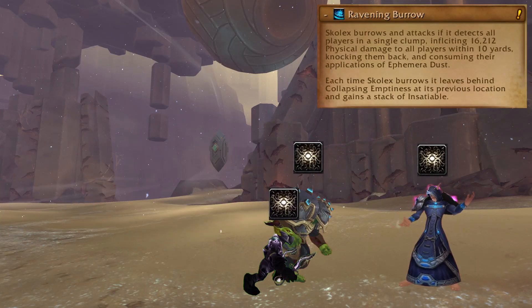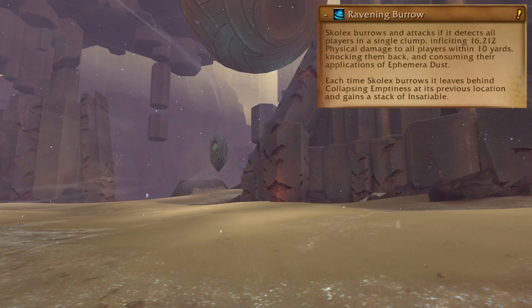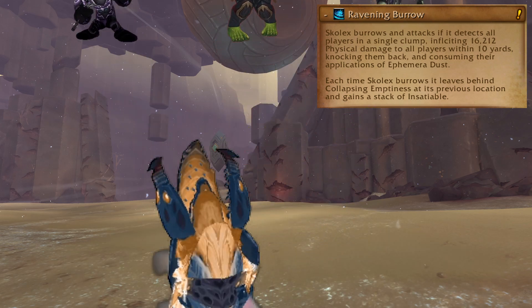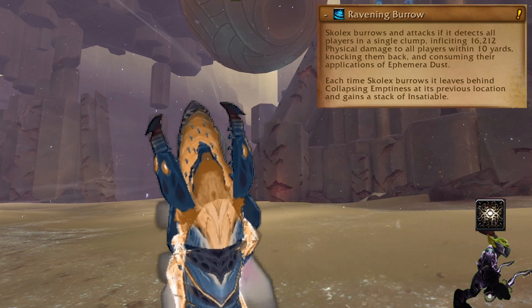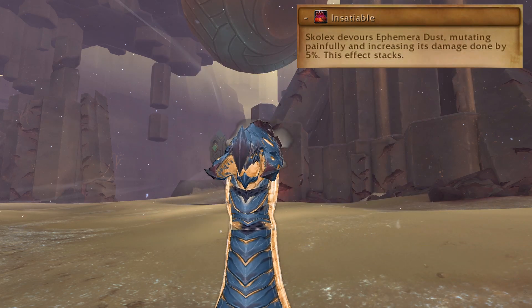To drop your stacks, everyone needs to stack up. The boss burrows underground and leaves a big pool behind, then comes up underneath the group, deals massive damage, and throws everyone into the air. You need to get hit by this to drop your stacks, so no wandering off. And don't do it too often because the boss gets a damage buff.